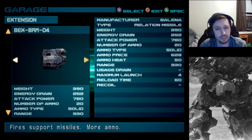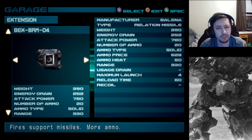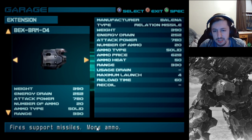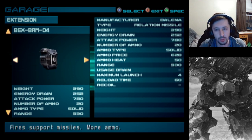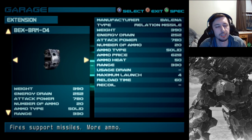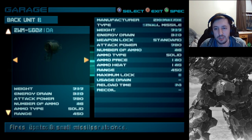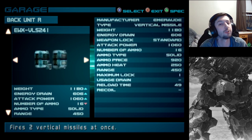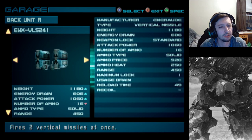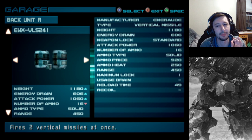For the extensions, for some reason there are two relation missiles. This one says more ammo even though they both have the same, but it's double the damage for almost the same weight. I just use these. For the purpose of this game, while there are a lot of cool back weapons, these vertical missiles and the missile weapon arms with the rapid locks can easily get you through anywhere you're stuck - at the cost of they cost a lot.